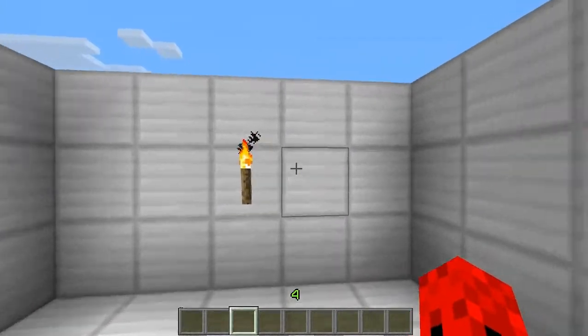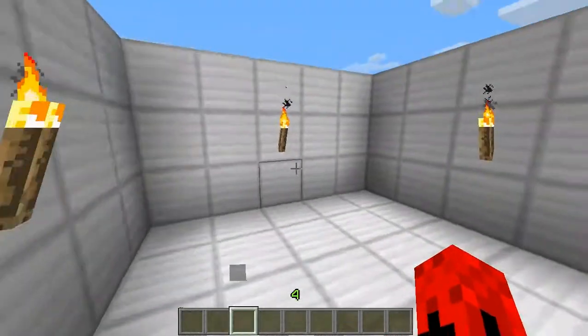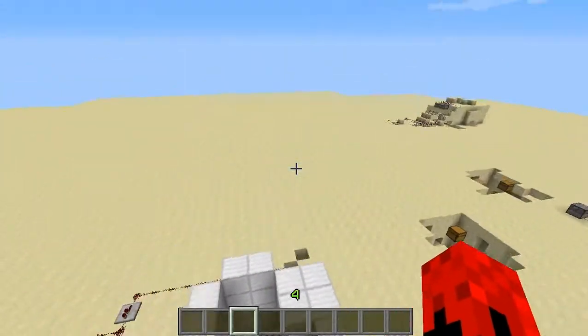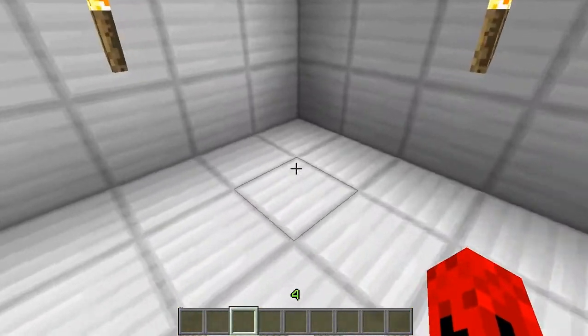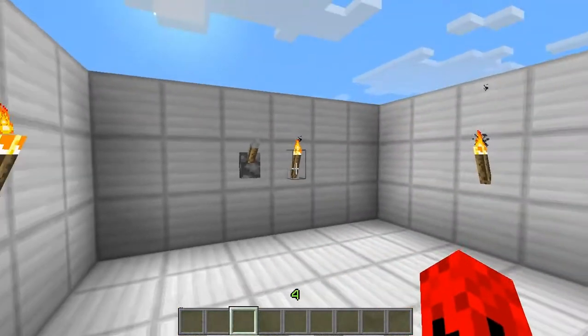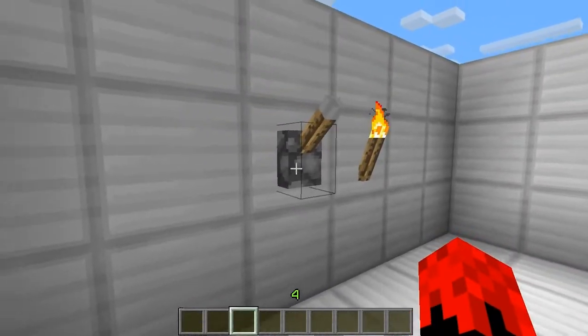As you can see, we'll just call this the overworld — just normal ground.